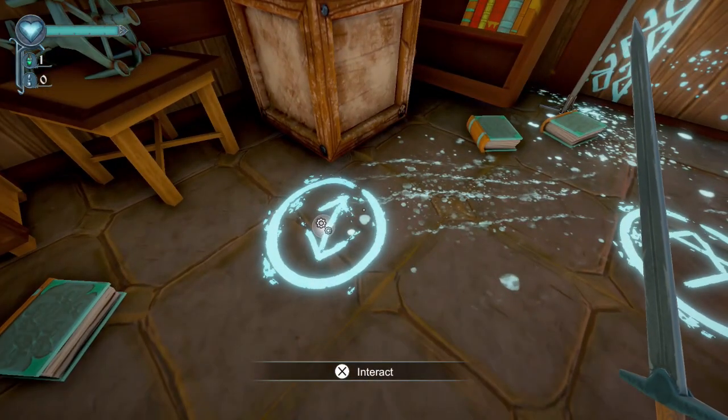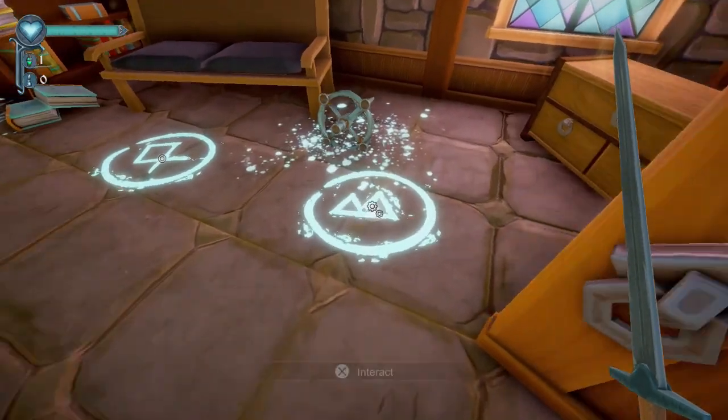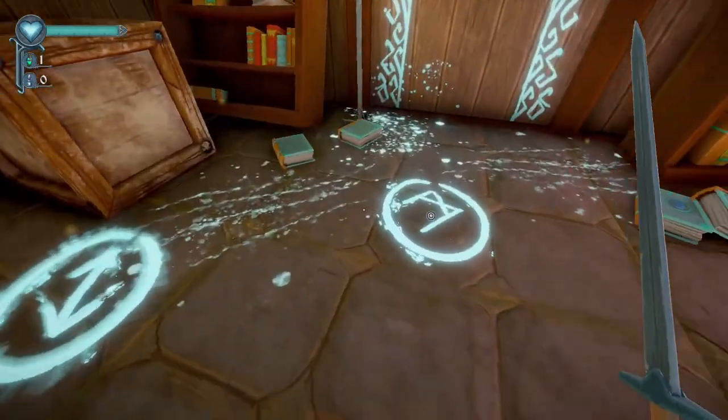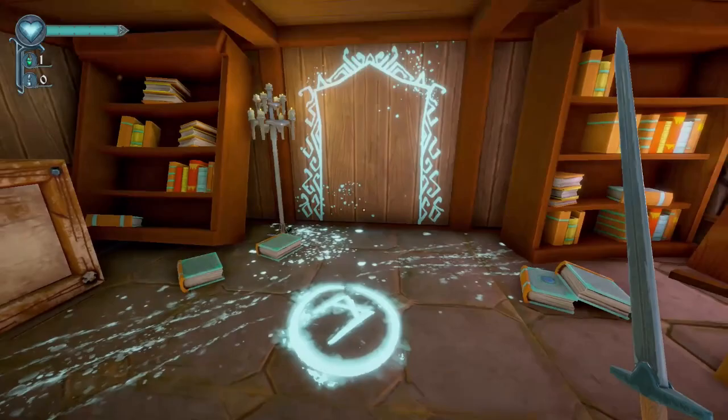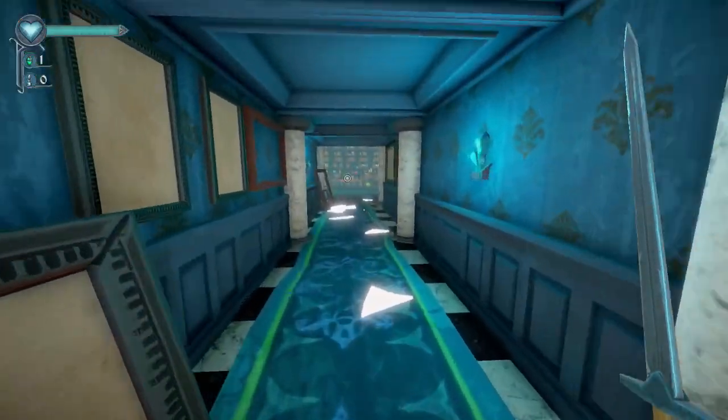The order is: the little arrows, the little R-looking symbol, the B-looking symbol, what I'll call a fish, and then the last one. That's going to open up the portal right in front of you, so go ahead and go inside.